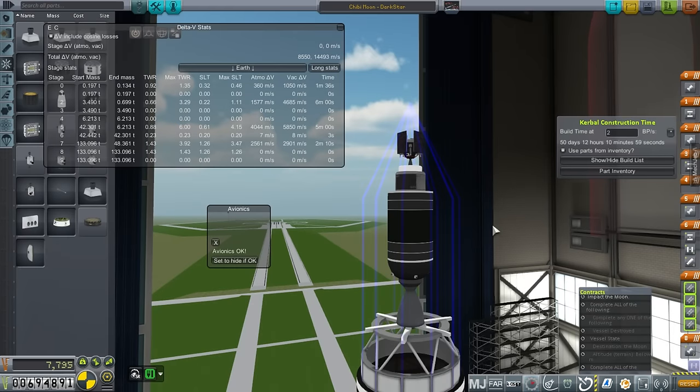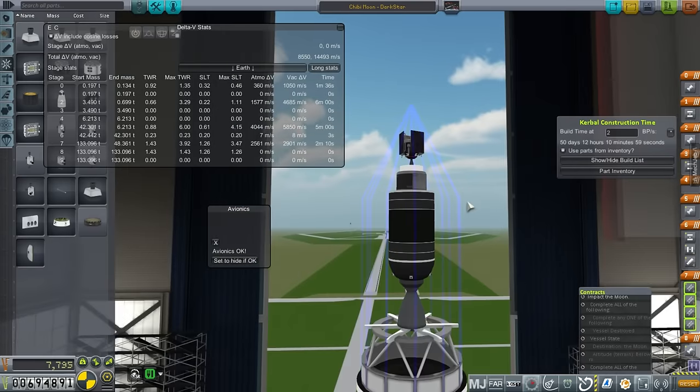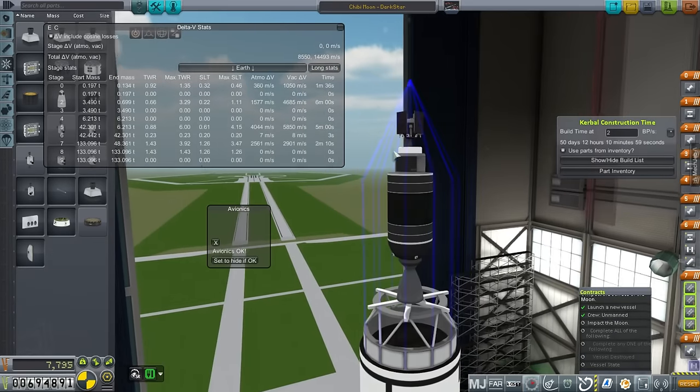Hello everyone and welcome back to my Realism Overhaul series in Kerbal Space Program 1.1.2. In this episode we have a Mars mission on its way, which we'll take care of in a bit. But first we should have some rockets building so our queue is filled and we don't waste time. We have missions that could be accomplished — a lunar impactor and lunar orbit — so we're going to try to get into orbit around the moon and impact it with this mission.